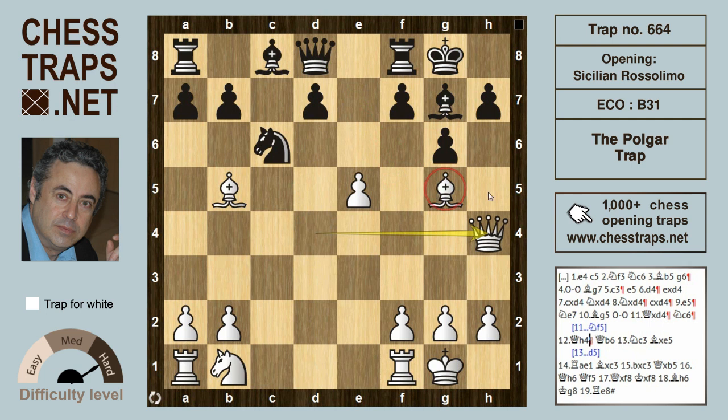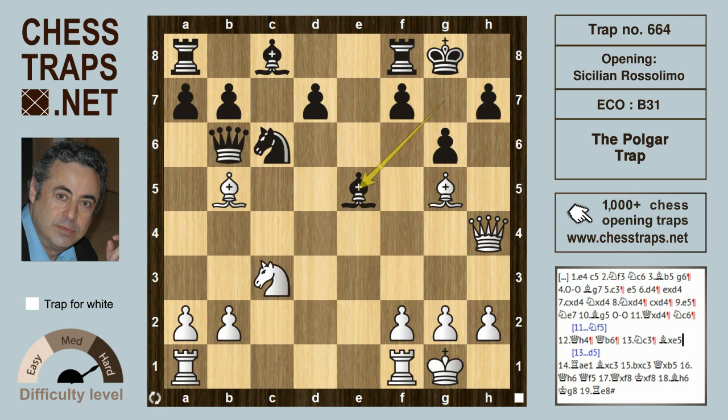Polgar defends the bishop and maintains the threat on black's queen on d8. Black runs out of trouble to b6, hitting the bishop on b5. Knight c3 is a logical developing move defending the bishop on b5. Black's next move, Bishop takes e5, is suspect and dubious — better might have been just to play d5 in the center. Bishop takes e5 does look logical in that it threatens Bishop takes c3, removing the guard on the bishop on b5, so it has some offensive logic, which Polgar totally ignores.